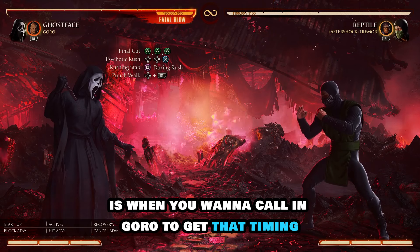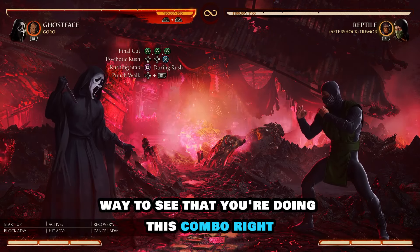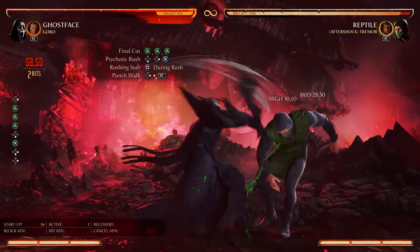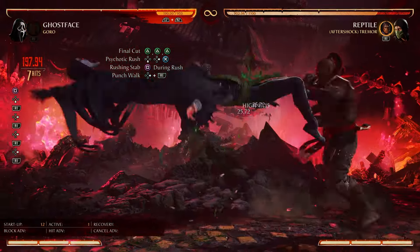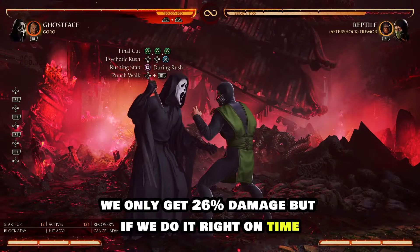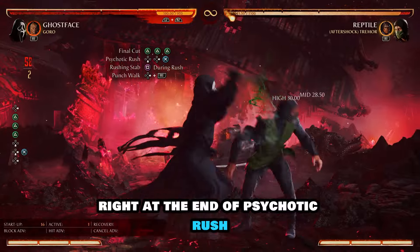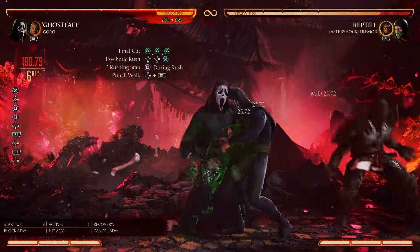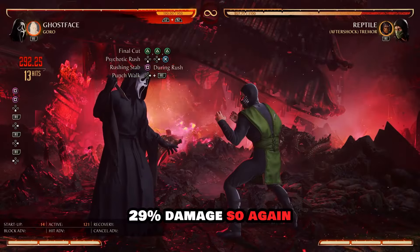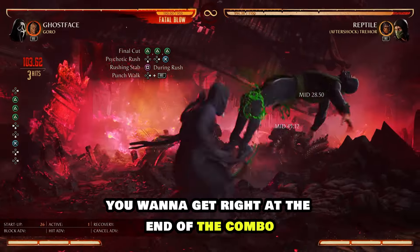Now what you want to do is right at the end of Psychotic Rush is when you want to call in Goro to get that timing. A good way to see that you're doing this combo right and that you have the right timing is by the damage it does. If we do the combo too early we only get 26% damage, but if we do it right on time — right at the end of Psychotic Rush — we get 29% damage. So again, you want to get it right at the end of the combo.